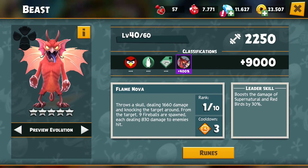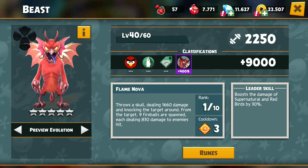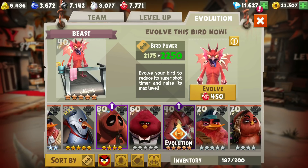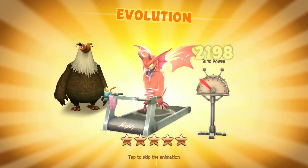Alright, super shot is a 3 turn cooldown. Throws a skull, dealing damage and knocking the target around. From the target, 9 fireballs are spawned, each dealing damage to enemies hit. Okay, we will try and have a look at the evolutions once at level 60.